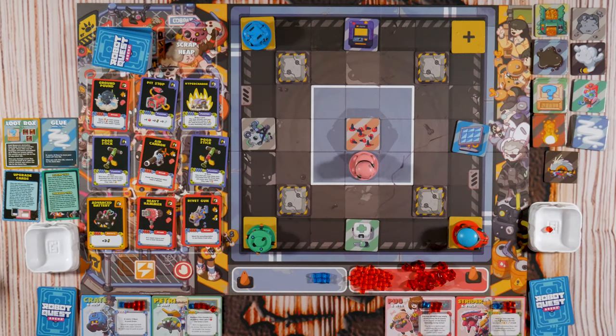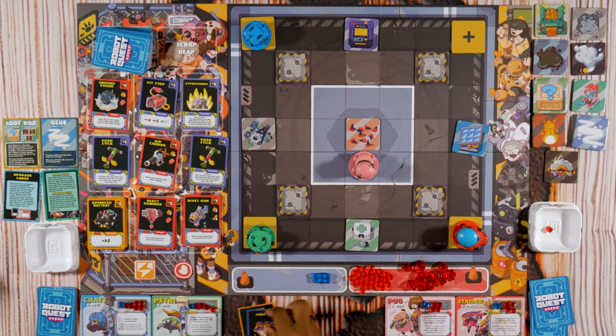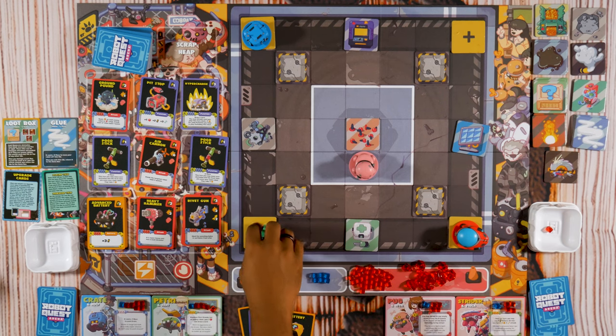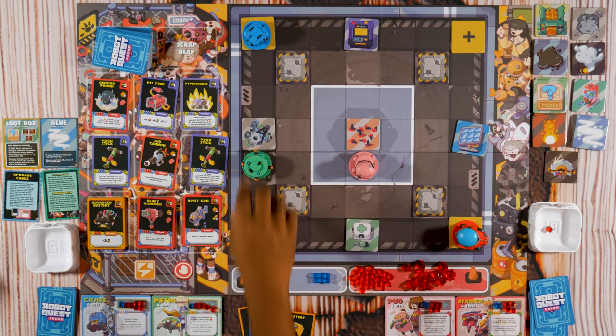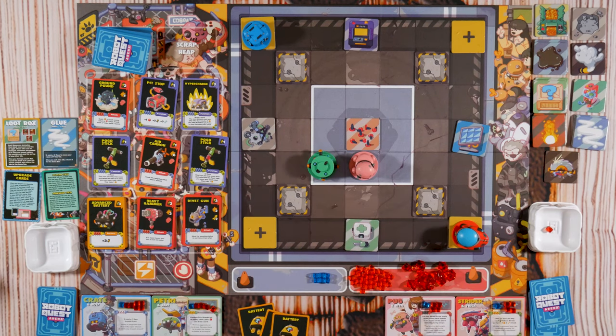I'm gonna move Petri. Use Jump Jet to move two — you may move over obstacles this turn, which this counts as. One, two — and then one, two. What's up, yo? And then I'm gonna hit you with my hammer.